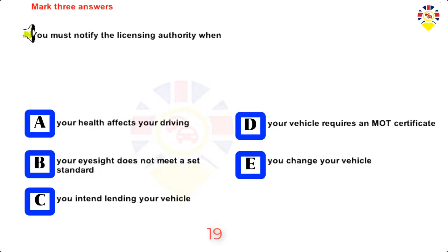Mark three answers. You must notify the licensing authority when: your health affects your driving, your eyesight does not meet a set standard, you intend lending your vehicle, your vehicle requires an MOT certificate, or you change your vehicle. Answers: Your health affects your driving, your eyesight does not meet a set standard, you change your vehicle.